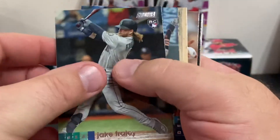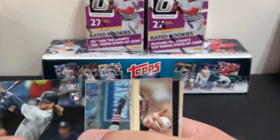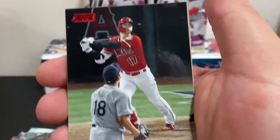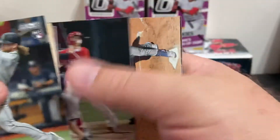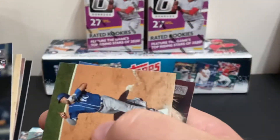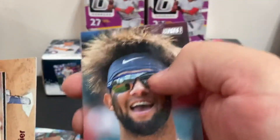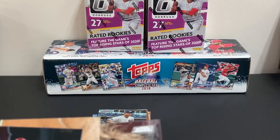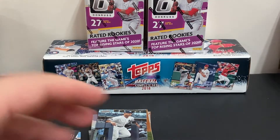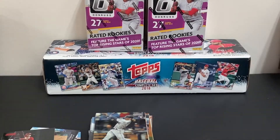Jake Fraley rookie card, Matthew Boyd. Yasmani Grandal. Shohei Ohtani Stadium Club Red — very nice. Hunter Dozier Stadium Club Red — there's two reds in the same pack, that's unusual. And Yuli Gurriel. That's odd — I've never gotten two in the same pack before, but I'm not going to complain. I'm not sending them back.